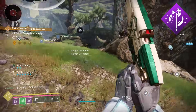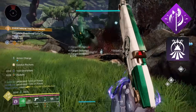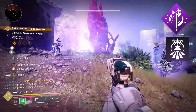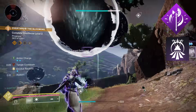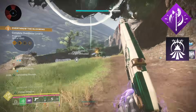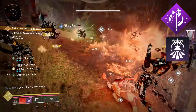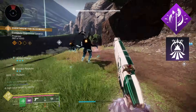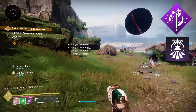Here's what you need to know about transcendence. In order to proc the ability called transcendence, you need to hit targets or deal damage with either your light or dark damage. For light, that could be solar, void, or arc, and for dark it could be strand or stasis. Once you deal damage with both your light and darkness, they will eventually reach a full bar.